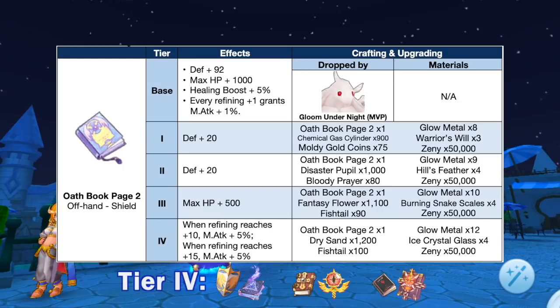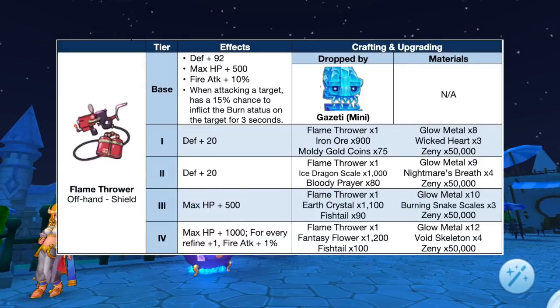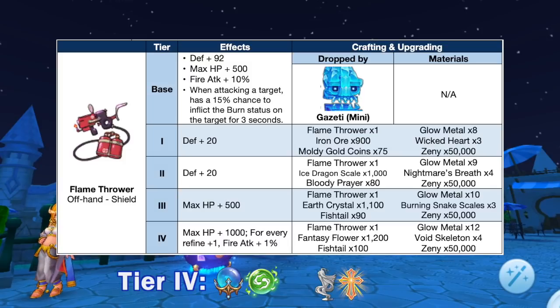Up next we have the new tiers for Flamethrower, which is dropped by the mini Gazetti. It can now be upgraded from tier 1 to tier 4 using the following materials. Notably it will grant 1% fire attack for every refine level plus 1. A tier 4 Flamethrower will be used as a secondary equipment for synthesizing Telekinetic Orb and Statue of Mother Mary.